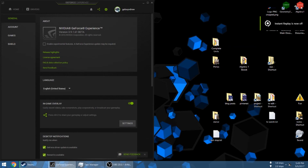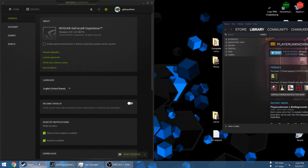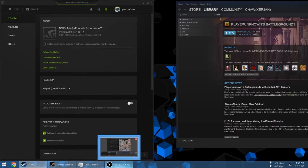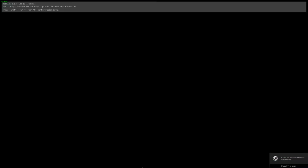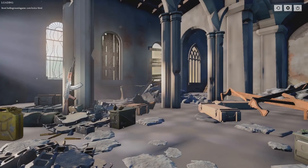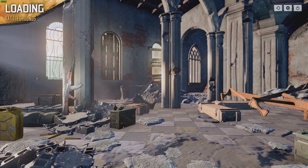But you have to turn it off first. And then turn off the in-game overlay. You run the game. Unfortunately, recording highlights only works in full screen window.